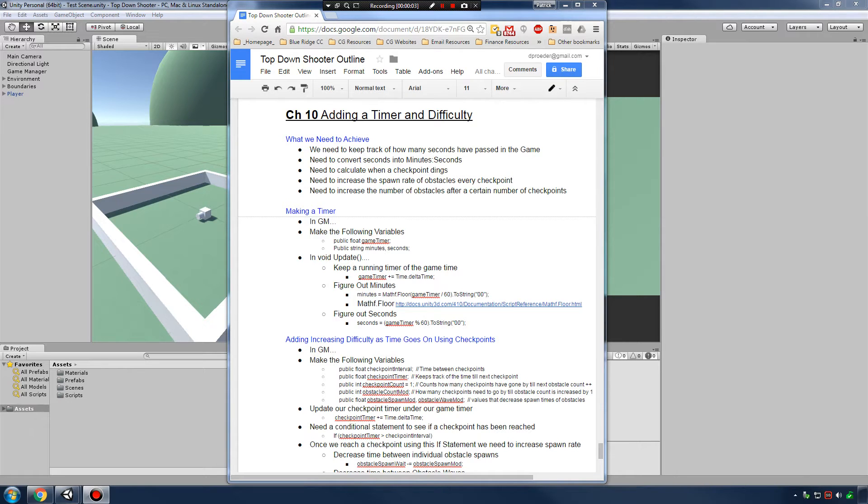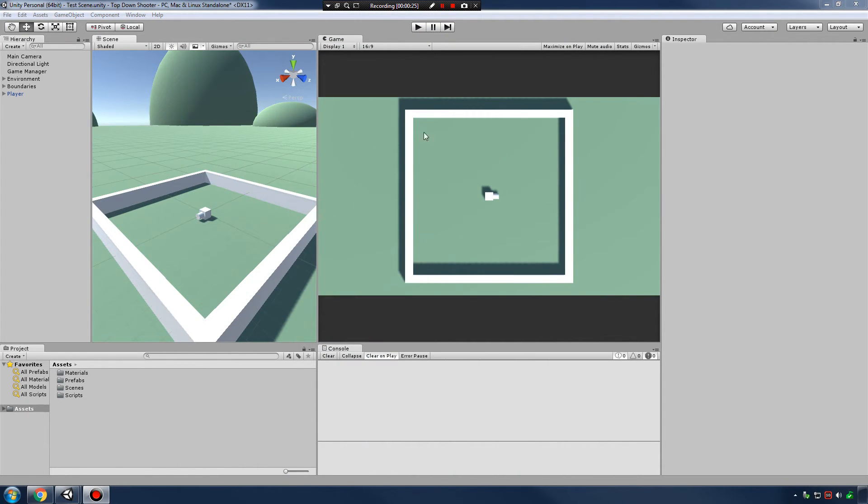In this video, we're going to be seeing how we can add difficulty to our game by timing our game, see how much time has gone past, creating checkpoints during that time, and every time we hit a checkpoint we increase the level of difficulty. We can also control how many checkpoints it takes to increase the number of spawned obstacles that occur. So let's look and see what's going on in the game right now.